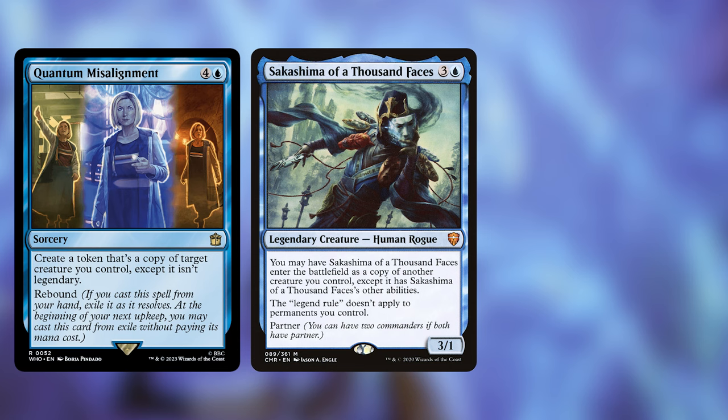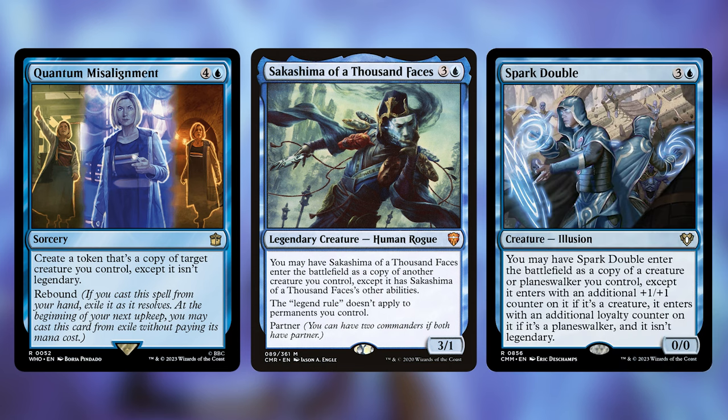Other than that, we have Quantum Misalignment, Sakashima of a Thousand Faces, and Spark Double, and they're all here to copy our commander. This is just going to add to the number of upkeeps that we get. We're probably going to be copying Clara instead of the Doctor, because it is easier to untap just one Doctor and then have that trigger multiplied.